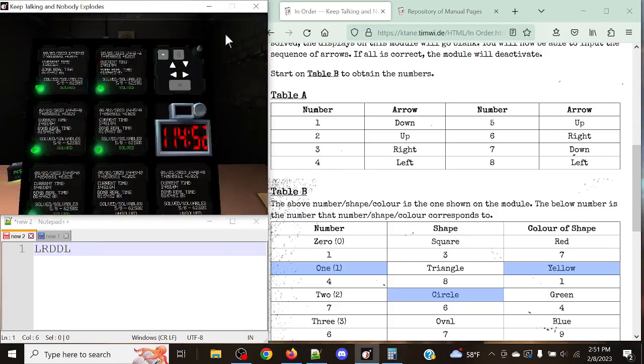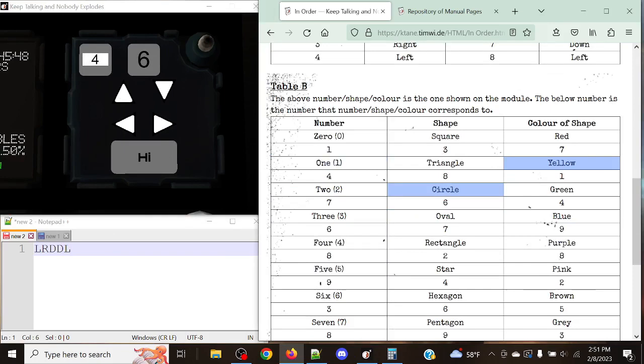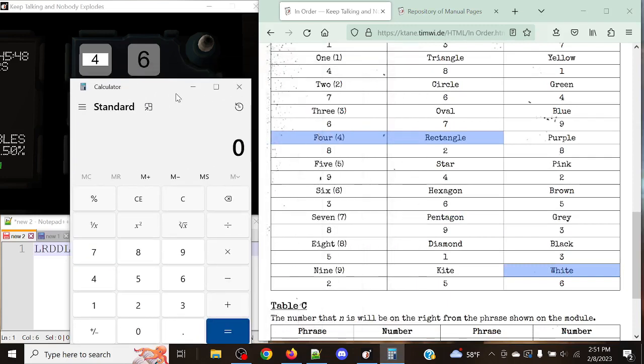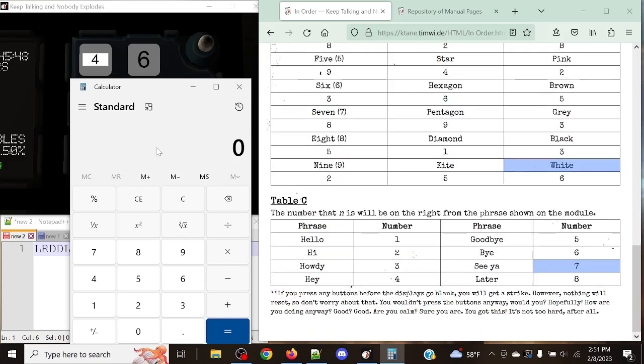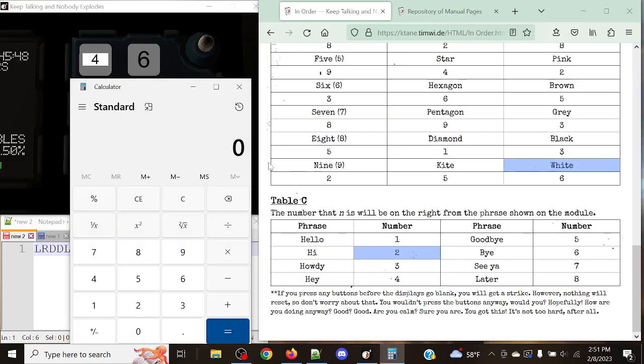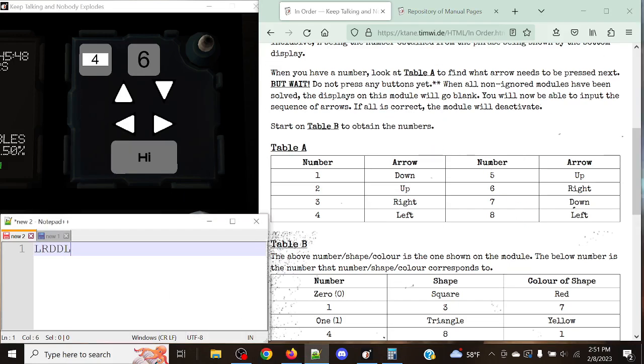Let's go through the last few stages. We've got two more. We have 4, a rectangle, and white. We're going to add 8, 2, and 6: 8 and 2 is 10, plus 6 is 16. 16 modulo 'high' — which in this case is 2 — 16 modulo 2 gets us to 8. We're going to take a look at left.